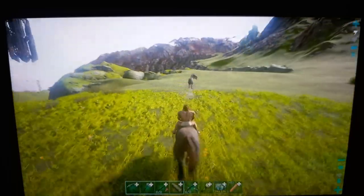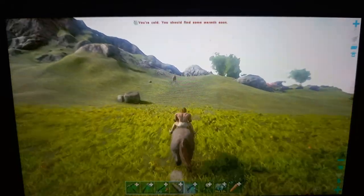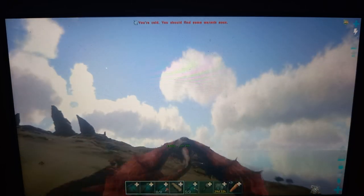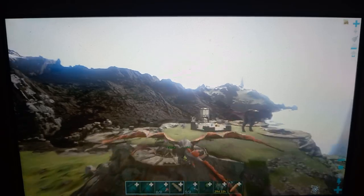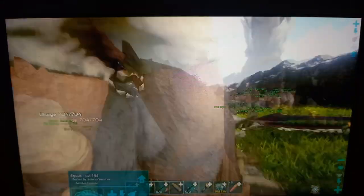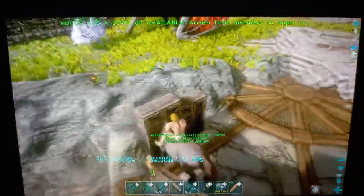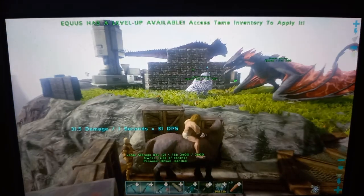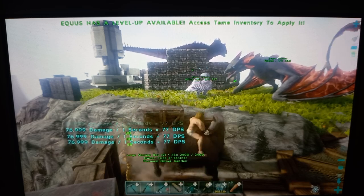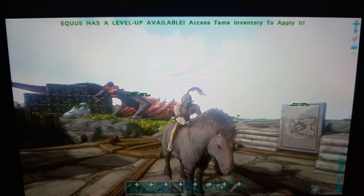I found another horse — didn't mean to do that. I'm at my base so I can show you guys the damage. For the bite this thing deals 31 damage — not that bad, it's okay, it's decent for now. For the butt kick it's 38. Think about how much torpor shock that could deal — this thing is actually very good. Anyway, I hope you guys enjoyed this video. This is how to tame an Equus and I'll see you guys in the next one.